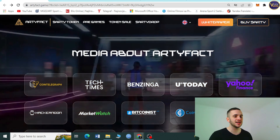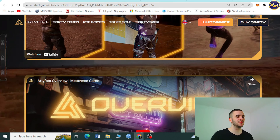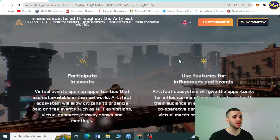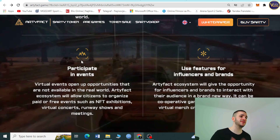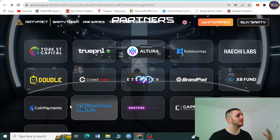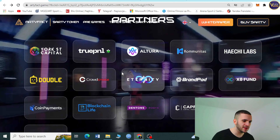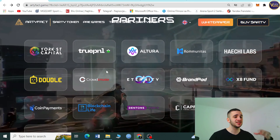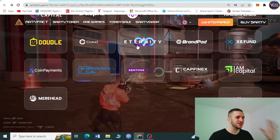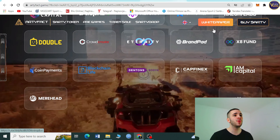Scrolling further down, we can see Artifact's features: play PAE games, join NFT worlds, participate in events, use features for influencers and brands. You can also see their partners list — from Double to Crowd Create and many others. This is a transparent, all-around project that unites crypto and gaming and is revolutionizing the gaming world.